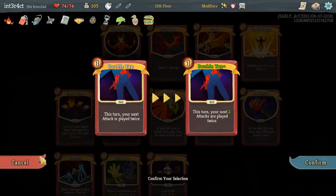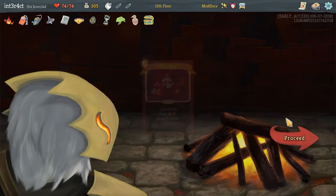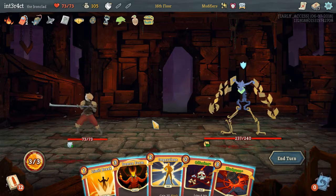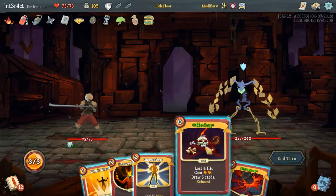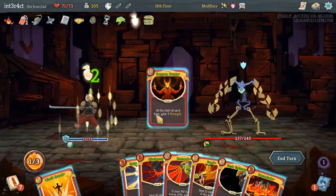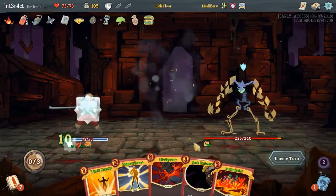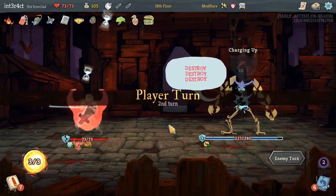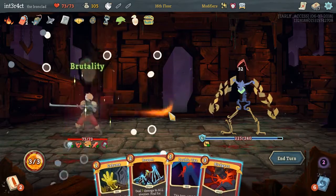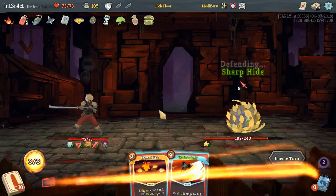Blood Potion — heal for 10% of your max HP, that's really good. When did they add that? Upgrade Bludgeon is 10 more damage; upgrade Double Tap we'd need more energy for that probably. Just upgrade Offering, 'cause Offering's dope. He's doing nothing, so Demon Form is the right call. Offering draws us an upgraded Demon Form now. Might as well play out Berserk. Hit him with a Feed just to kind of get it out of the deck. I really wish we could Double Tap this Bludgeon. I don't think we're gonna be able to perfect him because we don't really have ways to block this damage.